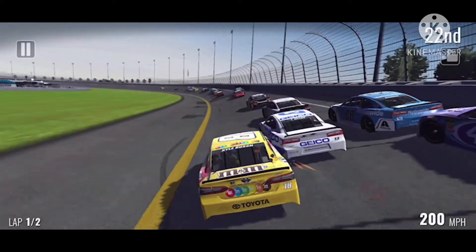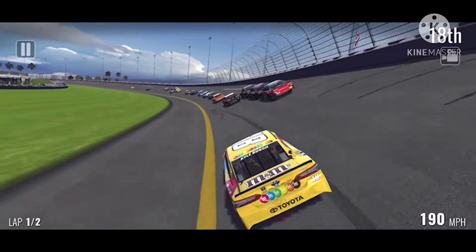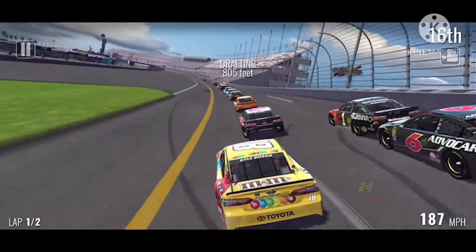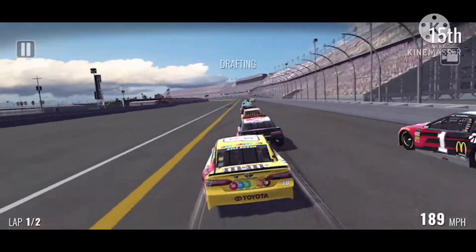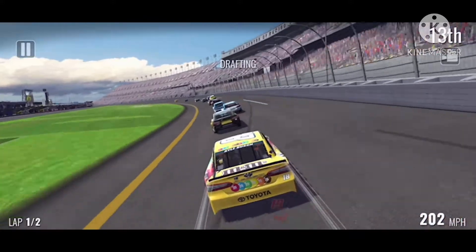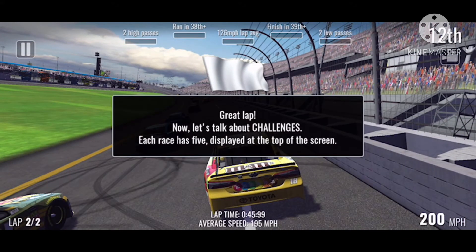That's faster than regular cars do nowadays in the Cup Series. This is the 2018 season — it would change to 2019 when I got on and started doing the regular races. We got held up by Austin Dillon, he was being a little pain, and so was Daniel Suarez, but this time he's got to go. It says great lap.